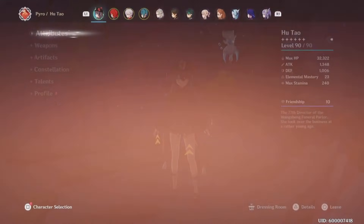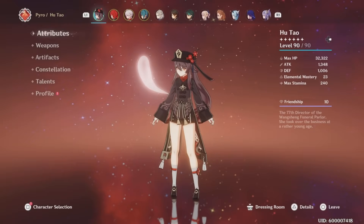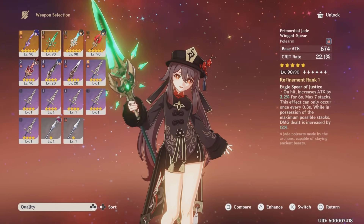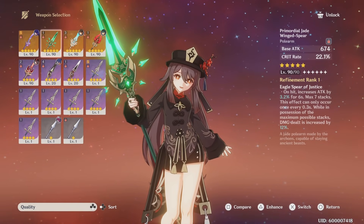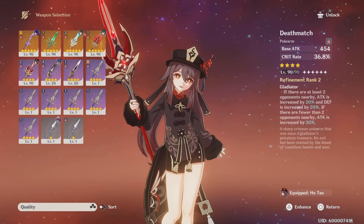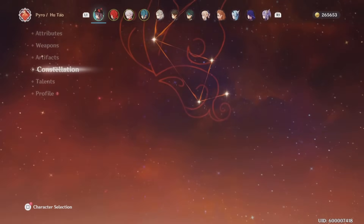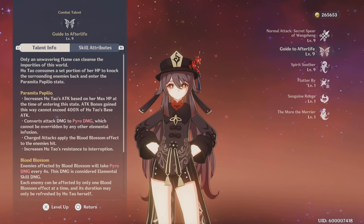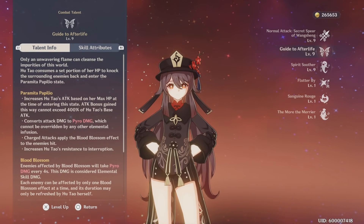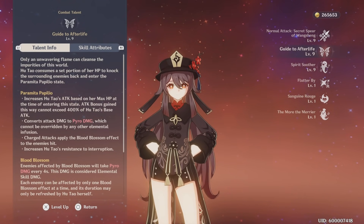Keep in mind, my Hu Tao is not crazy by any means — she's just okay. She's at 81.4% crit rate and 218% crit damage. I have her on Deathmatch because it's easily attainable. I just got Primordial Jade Winged-Spear today, but as you can see there's virtually zero difference. With Deathmatch it doesn't really matter because you want the HP-to-attack conversion anyway. The only thing that really matters on her weapon is the base attack. If it's not Homa, it genuinely does not matter outside of the substats. Homa is obviously your best-in-slot weapon.